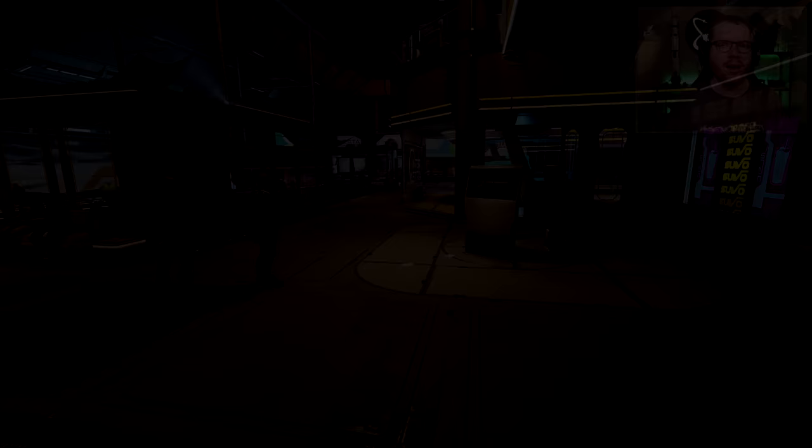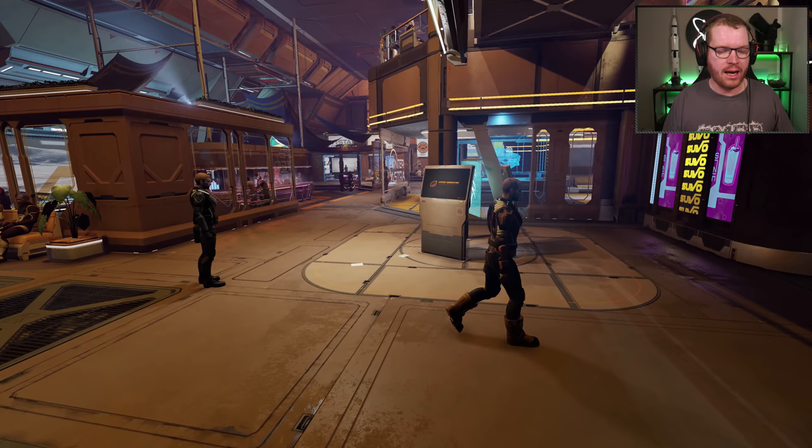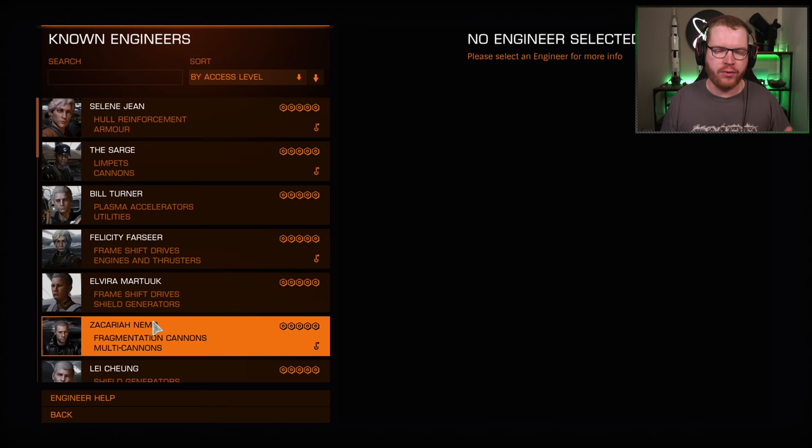Hello ladies and gentlemen, welcome back to Elite Dangerous Odyssey. We're once again looking at unlocking engineers, and today we're gonna look at Jude Navarro. There are three things you need to do in order to unlock engineers: you need to learn about them, you need to do them a favor to get access to them, and then another favor in order to have them tell you about the next engineer down the line.